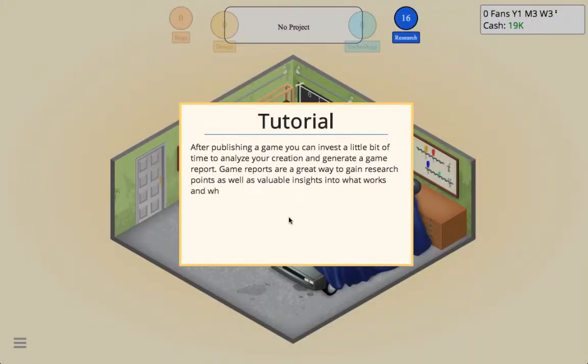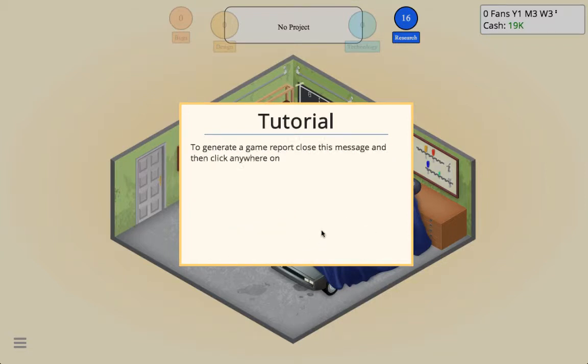After publishing a game you can invest a little bit of time to analyze your creation and generate a game report. Game reports are a great way to gain research points as well as valuable insights into what works and what doesn't work when developing a game. To generate a game report, close this message and click anywhere on the screen to bring up the action menu.